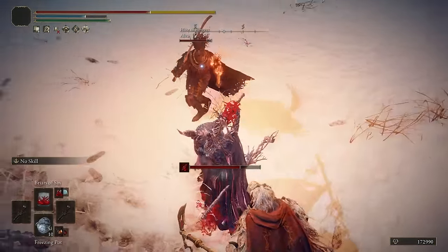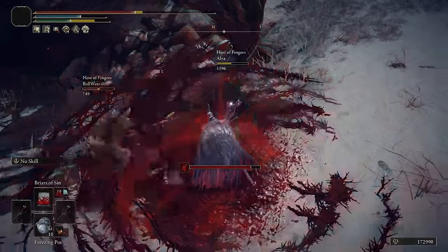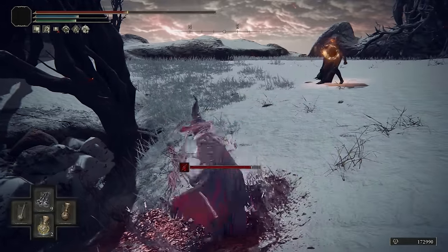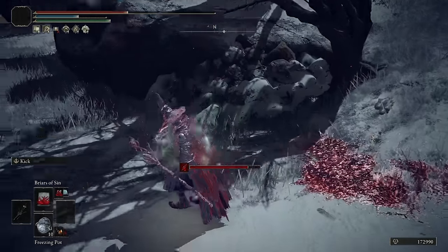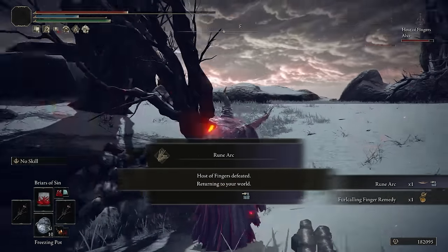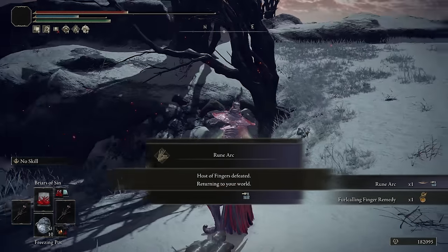All right, there we go. Trade! Trade double! Trade triple, maybe? Okay, that worked out pretty well. Oh, that was the host! This is when Iron Jar is useful — when you have two people that just rush you.